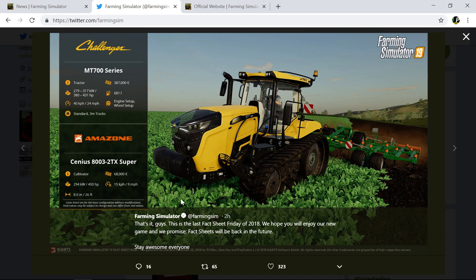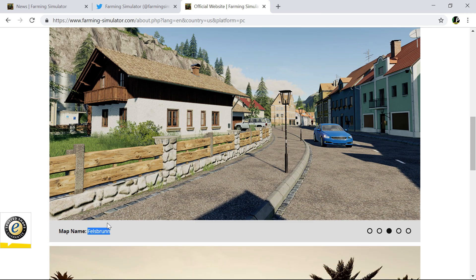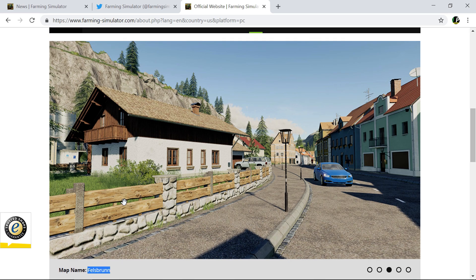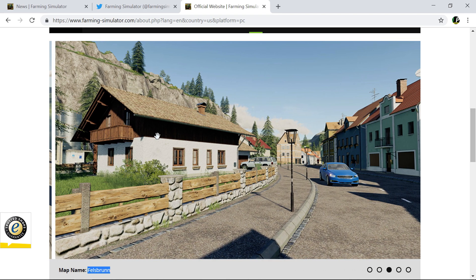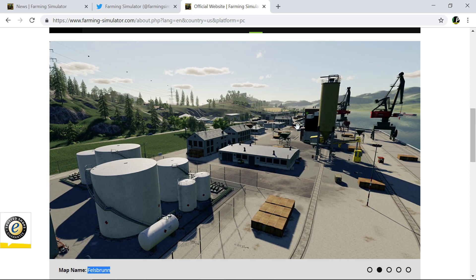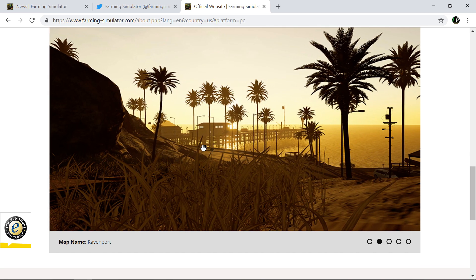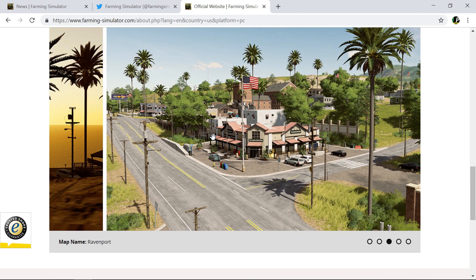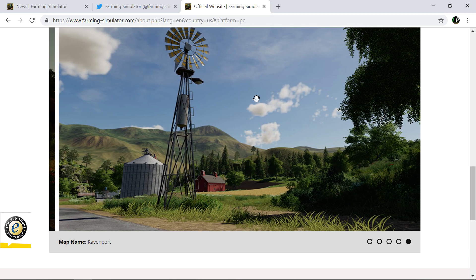Moving over to the official site, we've got the maps. There's Felsbrunn, which is the European map — we don't get a great look at it, only the towns and bits. Then there's Ravenport, the American map, which I really like the look of more than the European one. It doesn't look very American apart from the flags, it's just a normal map with pretty big views.